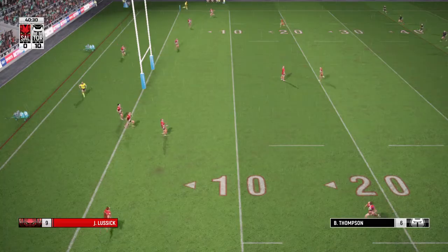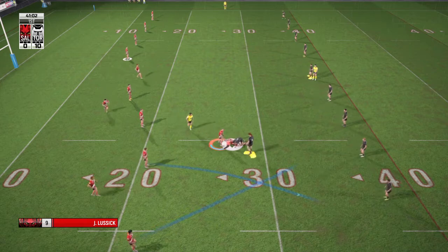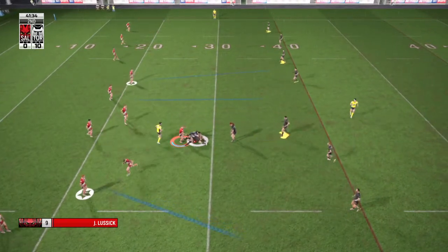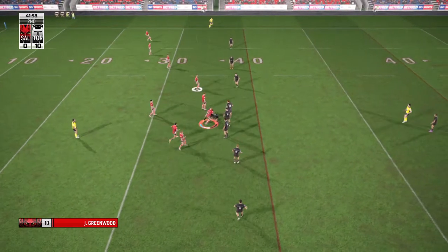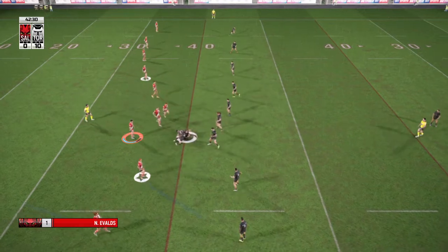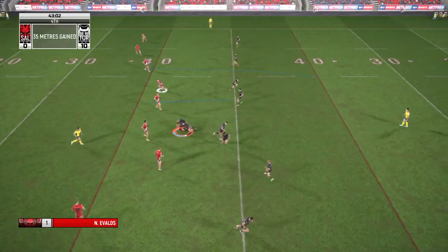Back from halftime and we are underway. Wood there to field the kick — past the 10-metre line. Beats a tackle — captured by the defence, held. Forced backwards — Greenwood. No way through there, brother. Lussick runs from acting half — he's over the 40-metre line. Grabbed by the defence — still a couple of tackles up their sleeve. Nice step — held five.